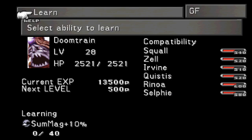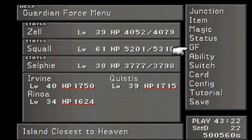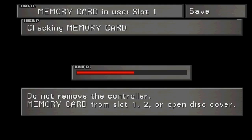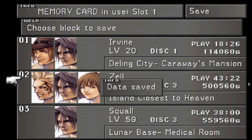Now that we got him, I think we're going to do the Deep Sea Research Center and get the last two GFs — Bahamut and Eden. So we're going to go do that in the next one. Thanks for watching, you guys.